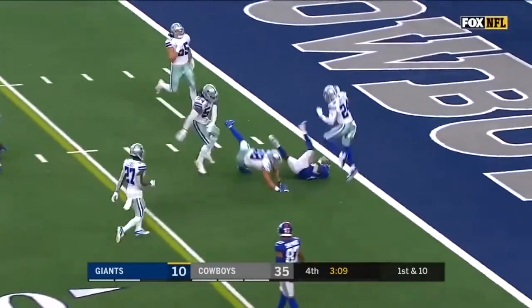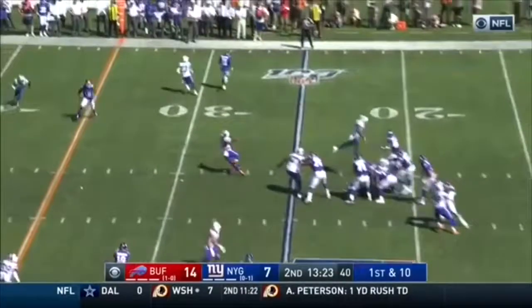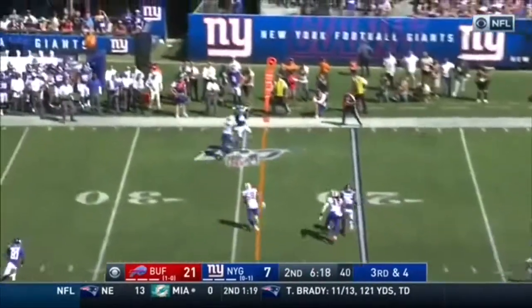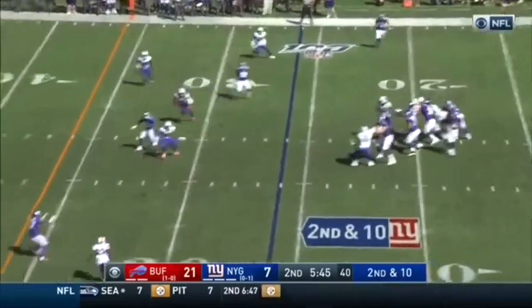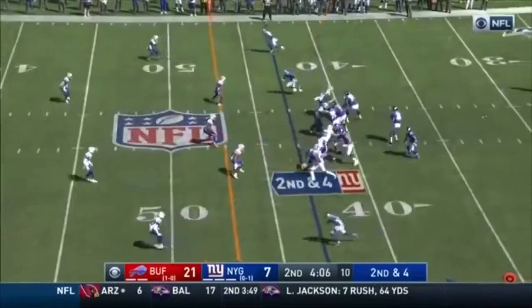Here's a pass to Gallman, who takes it inside. Low snap, he picks it up, throws on the slant. Manning throws, here comes the blitz. Manning, throw it — up high — and going up to grab it at the 30. Ripped through those arm tackles as well.